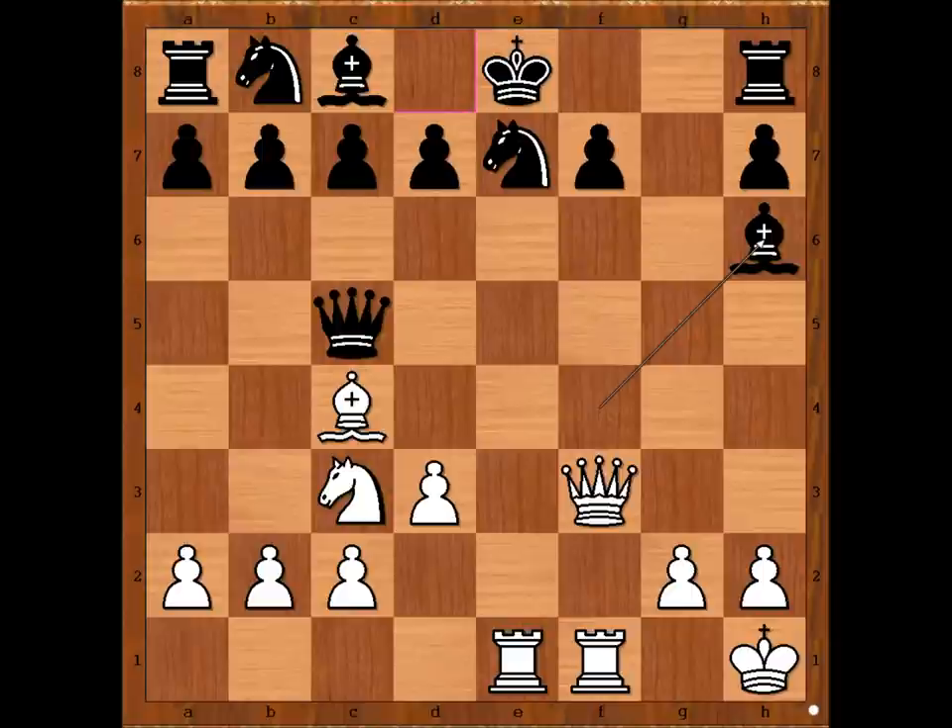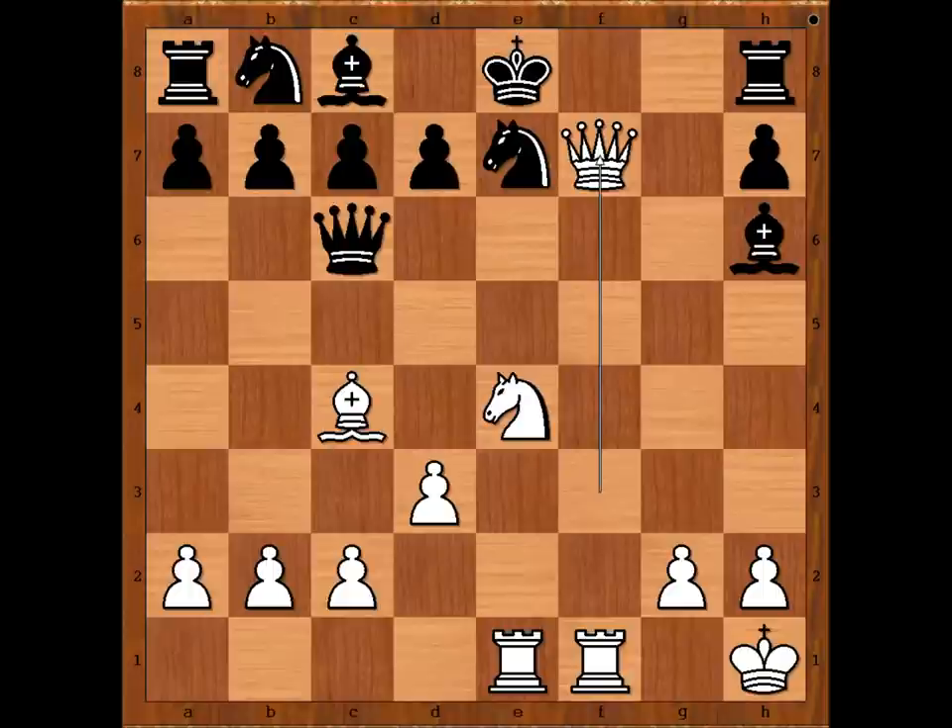Would you rather be white or black? Black is better materially but badly developed, and black's king is not safe, is he? Knight to e4 attacking the queen, queen to c6, queen takes pawn on f7 check. King to d8 — white to move. What would you do?